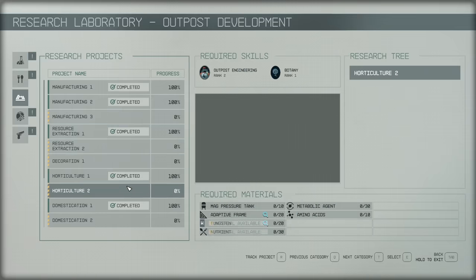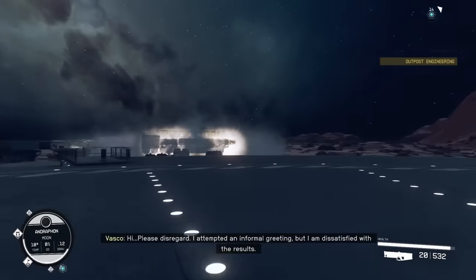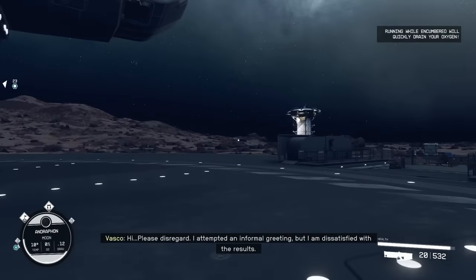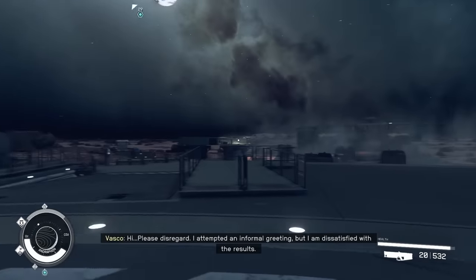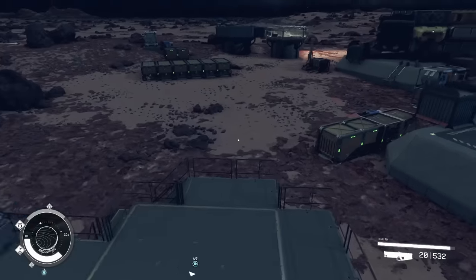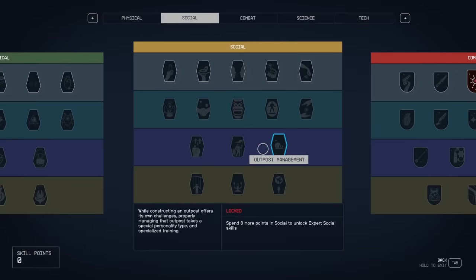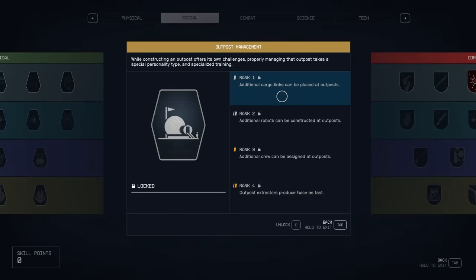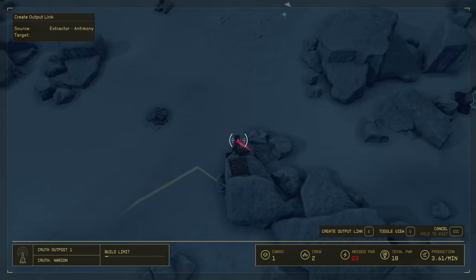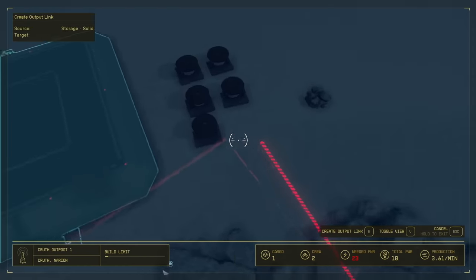With that out of the way, let's cover transport routes. I now have over five outposts, and my original plan was to transport all resources to one outpost to produce all advanced items there. It would seem this isn't possible as you can only build three cargo links per outpost, unless you've put skill points into outpost management — which we'll discuss more later.